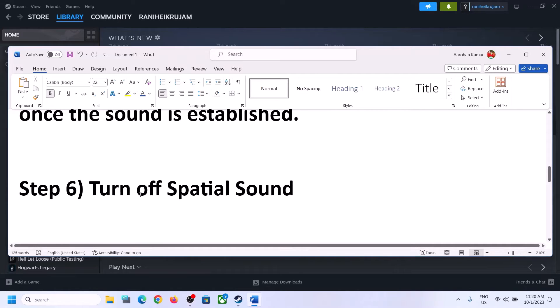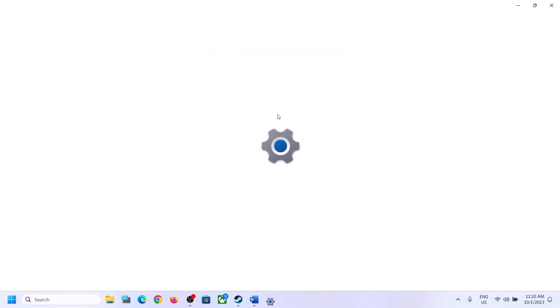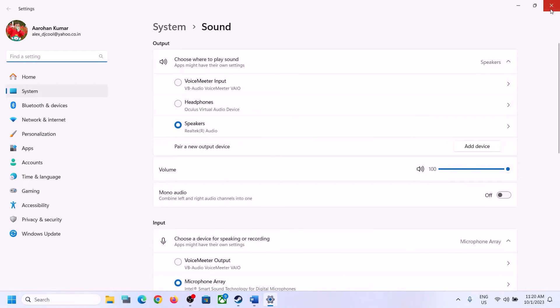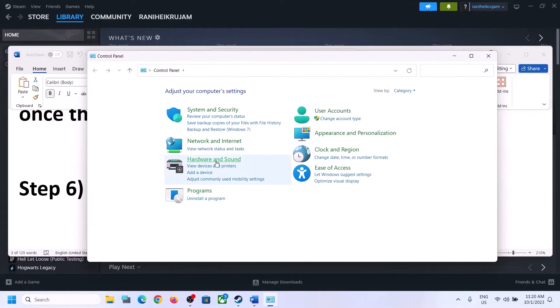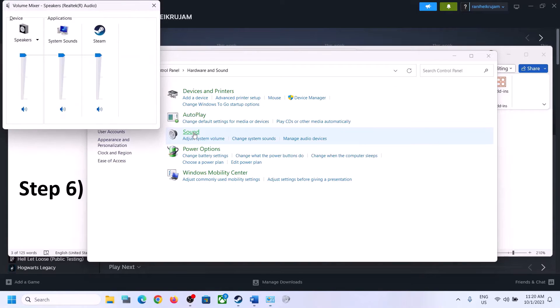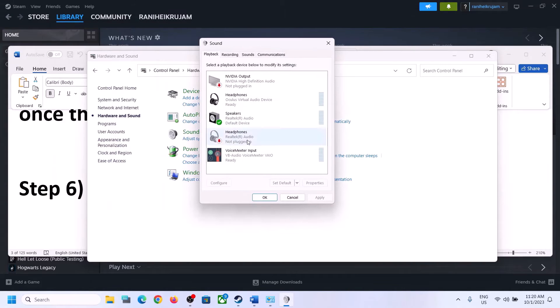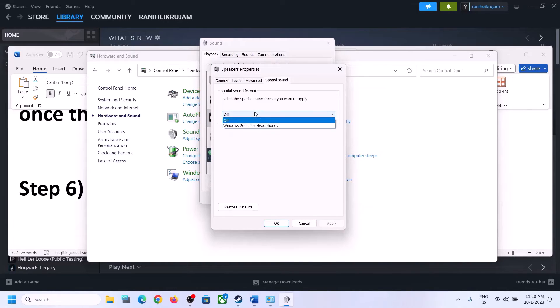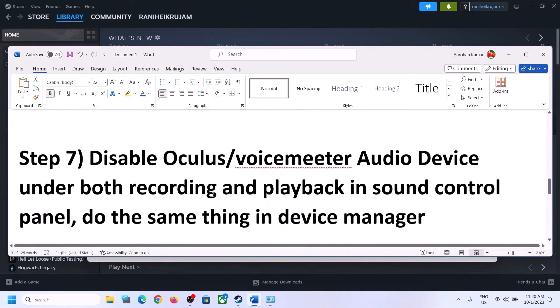The next step is to turn off Spatial Sound. Right-click on the speaker icon, click on Sound Settings, or type Control Panel in the Windows search box, go to Hardware and Sound, and click on Sound. In Sound Control Panel, select your speaker, right-click, select Properties, go to Spatial Sound, turn it off, click Apply, and click OK. Then launch the game and check.